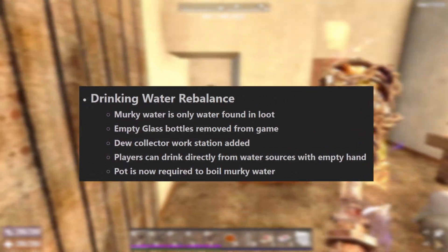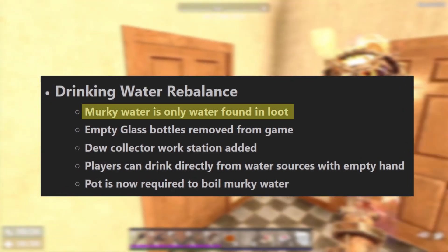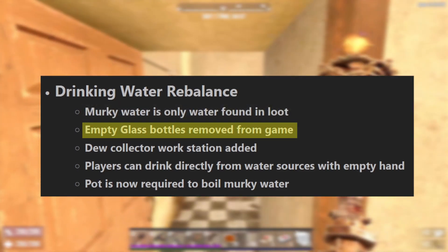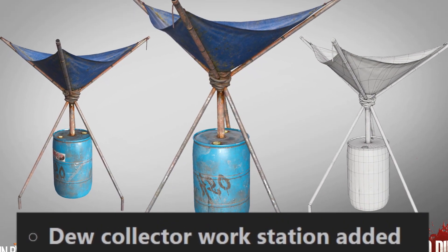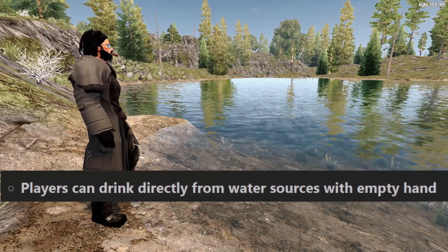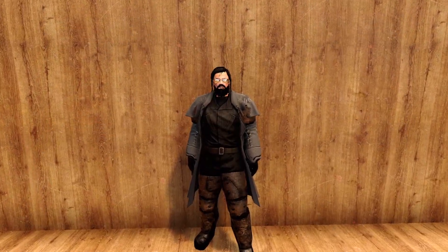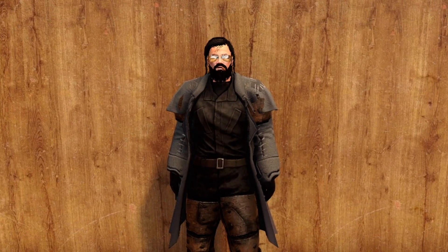In the drinking water rebalance section of the dev diary, it states that murky water is the only water you will find in loot. Empty glass bottles have been removed completely from the game. They've added a new workstation called the Dew Collector. Players can now drink directly from water sources with an empty hand, and a pot is required to boil murky water. These are just the bullet points without much detail.